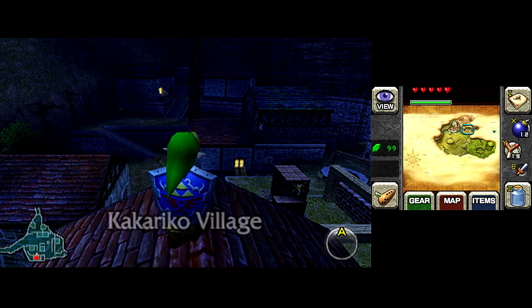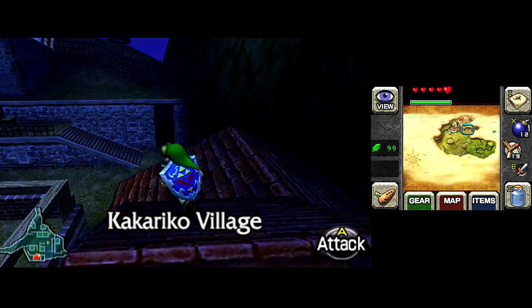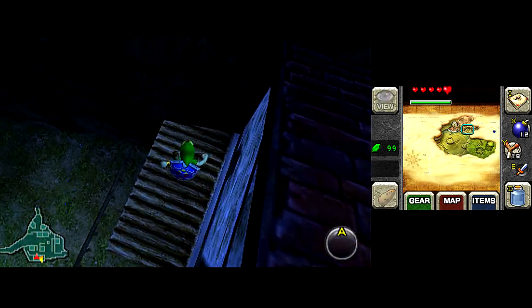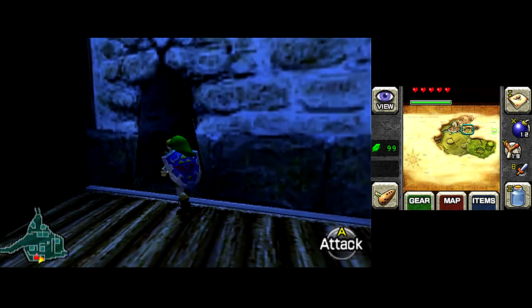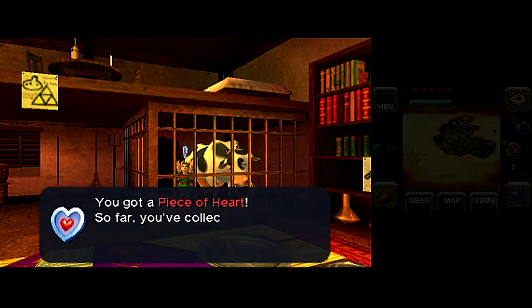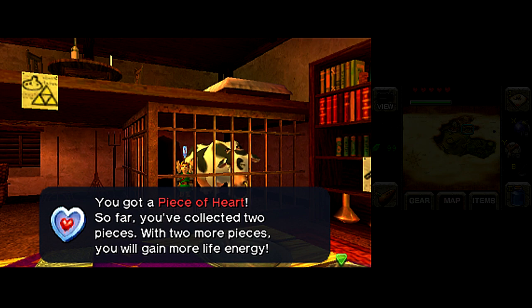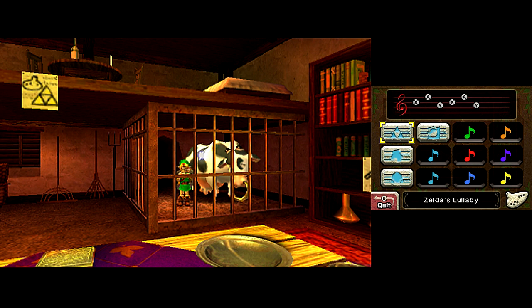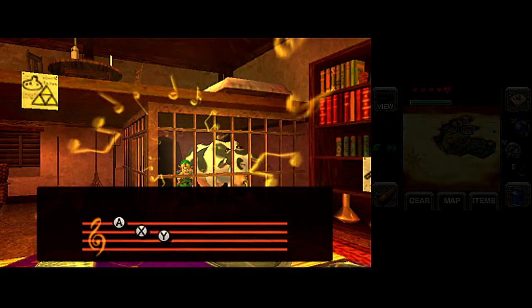I was thinking this would have looked so much better if it was actually daytime and I could see the detail instead of black outlines. Thanks, Kapora, just drop me on some random roof, why don't you, you lazy asshole. We get a reward for actually breaking and entering this house — a piece of heart. And a captive cow, who, if you play Epona's Song next to her, will fill up an empty bottle with Lon Lon milk.